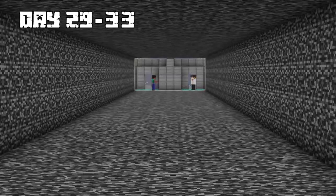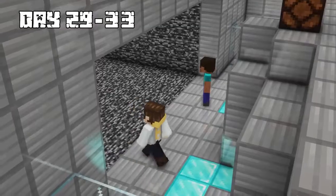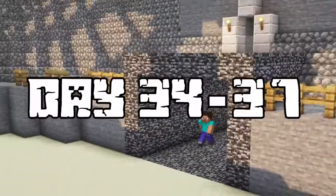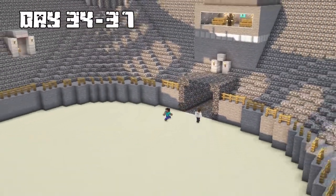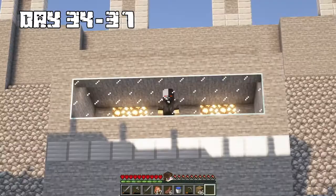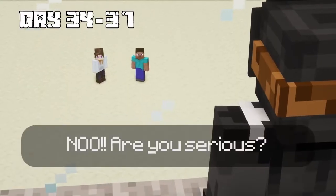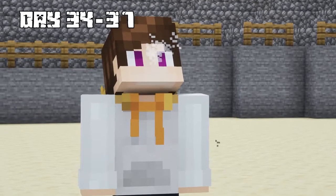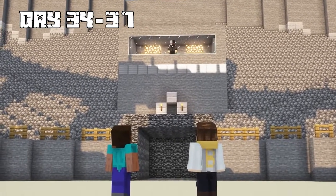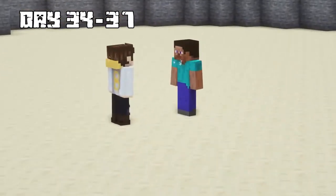The Puppet Master told us not to get too ahead of ourselves and sent us through a tunnel into a coliseum. On days 34 through 37, the Puppet Master declared we had to fight to the death. I knew this was the only way of saving myself. Steve pulled out a diamond sword, and then an electro bow that shot arrows electrocuting me.